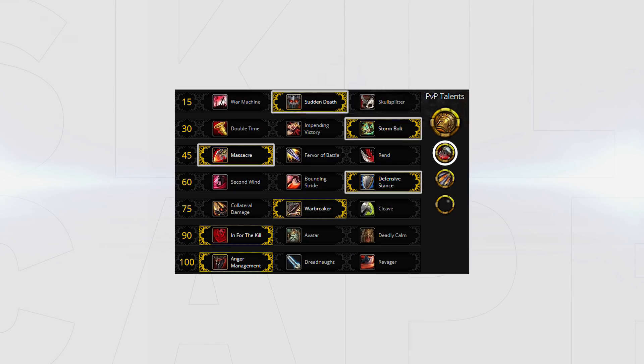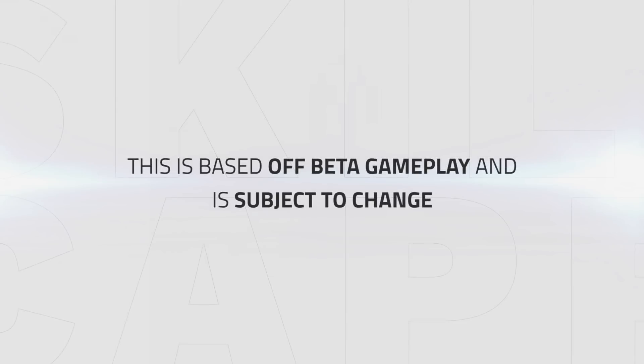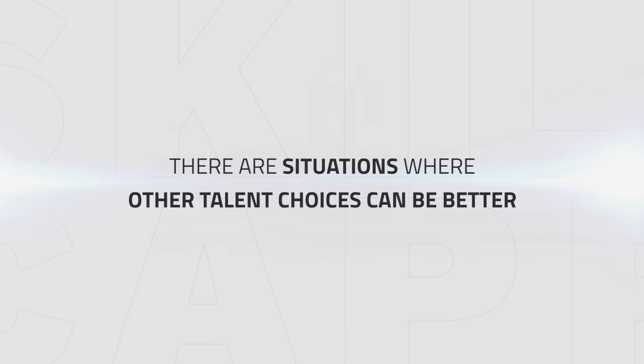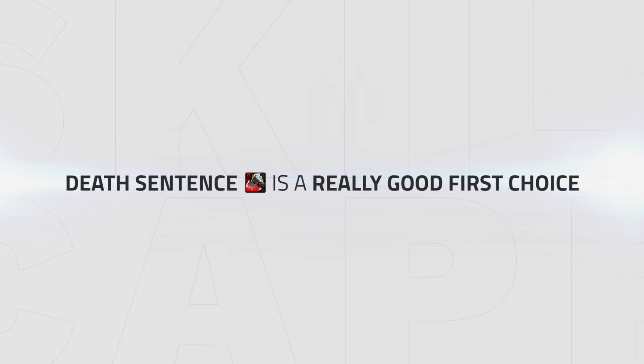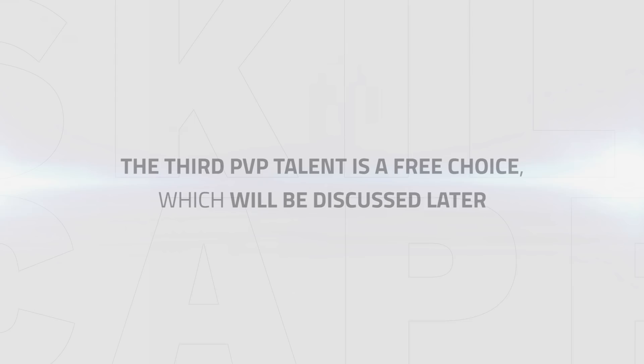Now that we've discussed the different talent choices involved for the different builds, we can get into the primary talent choices that you'll use most of the time. It's important to note that being early beta, these are subject to change and there will be situations where other talent choices could be better depending on what comps you face or play. Bear in mind with the honour talents that one is a staple choice, which is Death Sentence. The second choice will be Sharpen Blade for the Mortal Strike build or Storm of Destruction for the Bladestorm build. The third choice of talent will be Free of Range, which I will discuss at a later point in this guide.